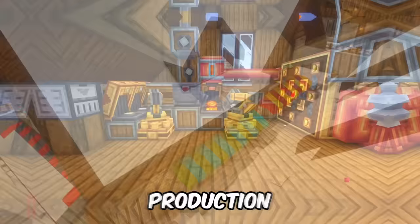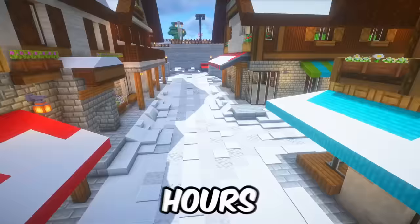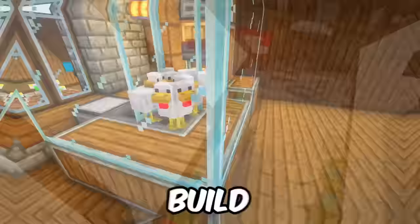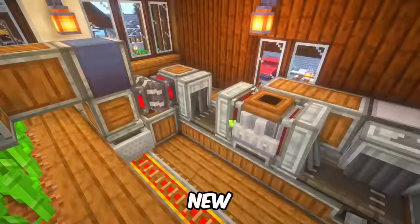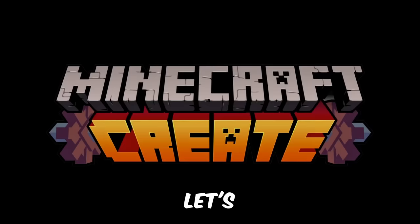Today I fully automate the production of Blaze Cakes, the most powerful power source in the Create mod. To achieve this I build another huge building, spend hours landscaping the ski resort village area, and build a whole bunch of new farms for eggs, sugarcane, lava, netherwart, glistering melon, potions of healing and netherrack. So much to do, so little time — let's create!